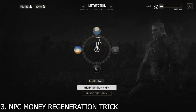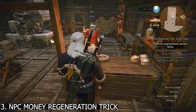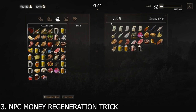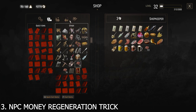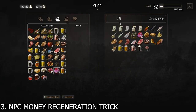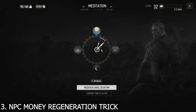After meditating one day, the NPC has full money again. Now sell the pig hide repeatedly. Make the money go to zero again using raw meat, then meditate one more day. Repeat this cycle — sell pig hide, drain with raw meat, meditate one day — until you have enough to buy high-class armor. It's very simple and low-level players don't need to fight any monsters.